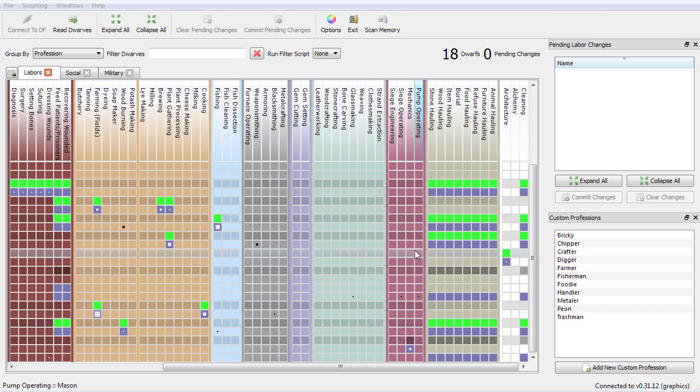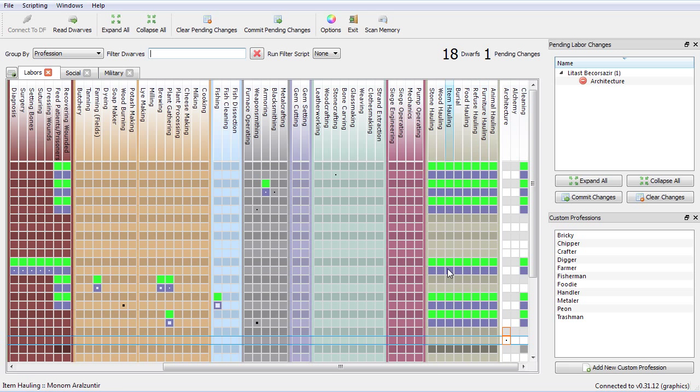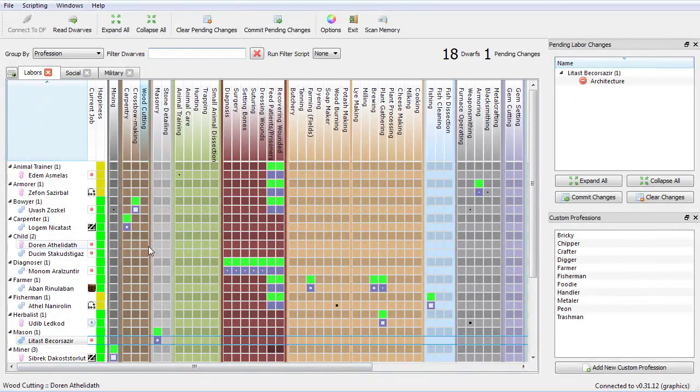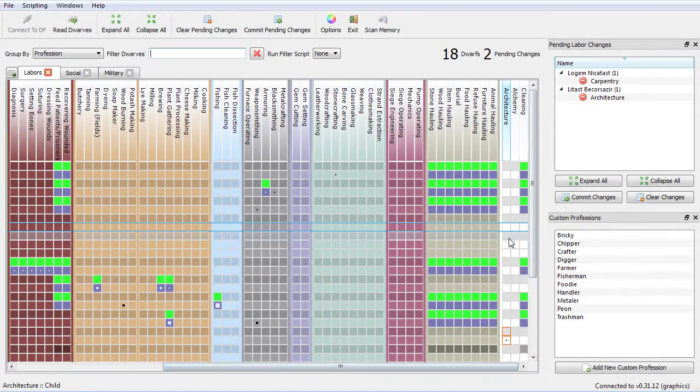Here is Dwarf Therapist, which I demoed in part 0. I want to build a trade depot, and I made a point of saying that if you don't have somebody with the architecture skill it can take years for a migrant to come with it - well, that's just flat wrong. Architecture affects how fast you build something if you have the skill. I'm going to disable the architecture labor from the dwarf who has that skill and give it to my carpenter instead, then press Commit Pending Changes.